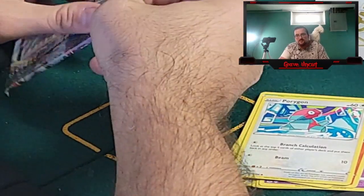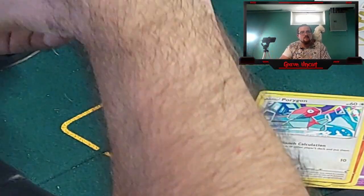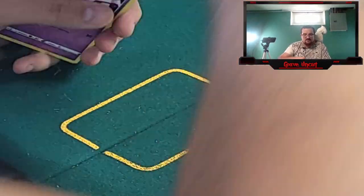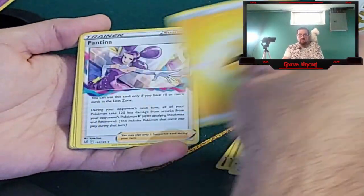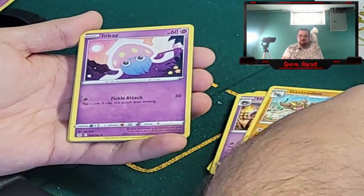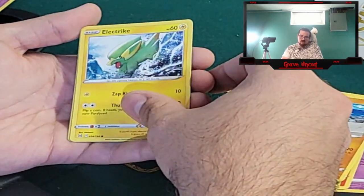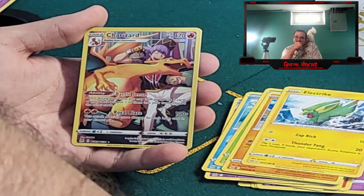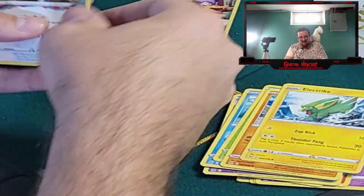We got three packs remaining. I'm trying to keep an eye on Oreo over here. Well, at least he doesn't mess with the wiring. Okay, he's going to drink water. One, two, three, four to the front. We got an Electric Energy, Fantina, Haunter, Gastrodon, Inkay, Hisuian Basculin, Phantump, Makuhita, Electrike, Charizard character rare, and a Buffalant.